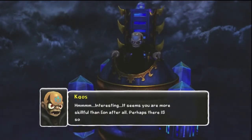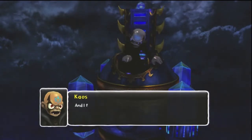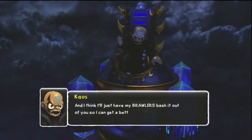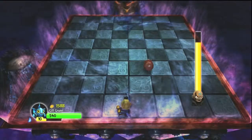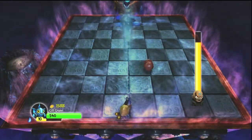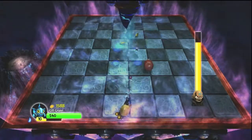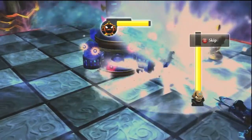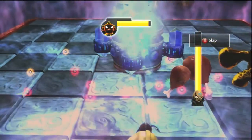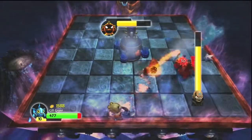Soon he's going to start sending his minions out on you, and then it starts getting really hard. You're going to want to try and save as much food as possible. If you get food drops, don't pick it up because you might need it. And you've got to remember you have to stick with Gilgrunt until you beat Chaos.